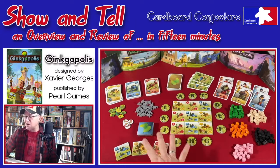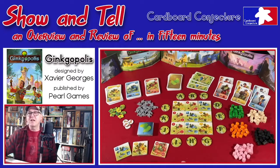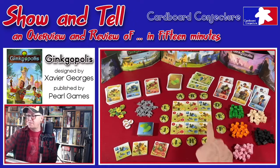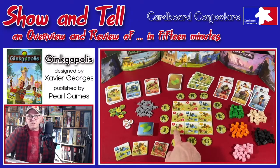Here's the board and the components. In Ginkgopolis, the city tiles come in three colors: yellow, which provides victory points; blue, which provides tiles; and red, which provides resources.